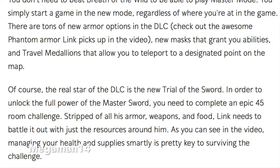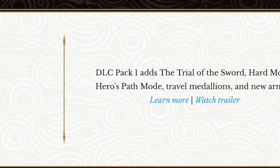Something else people might be excited for is the new Trials of the Sword. In order to unlock the full power of the Master Sword, you need to complete an epic 45-room challenge — stripped of all armor, weapons, and food, Link needs to battle it out with just the resources around him.